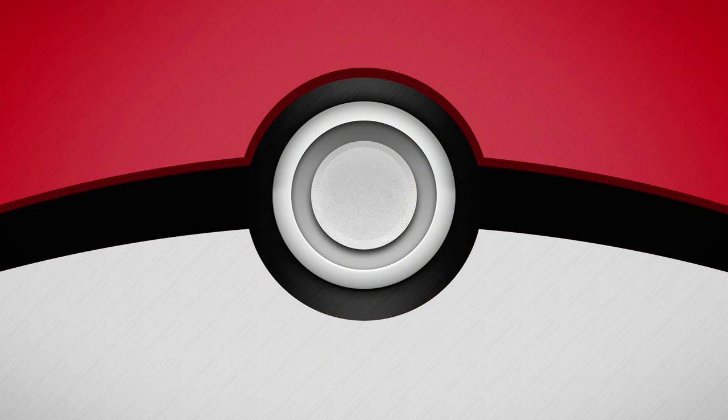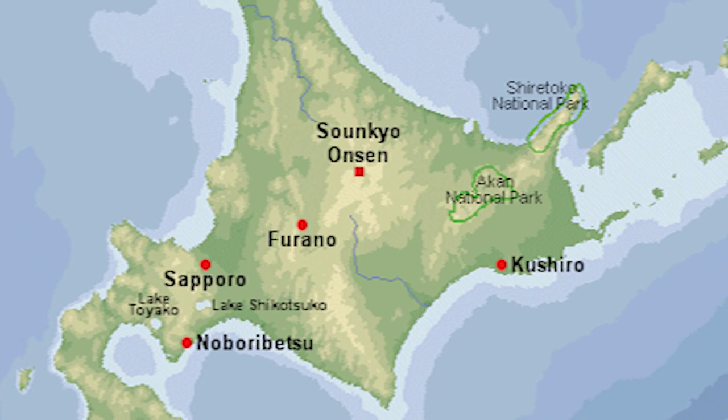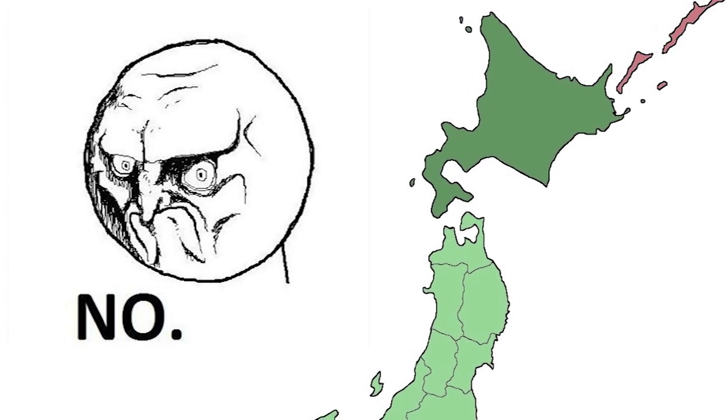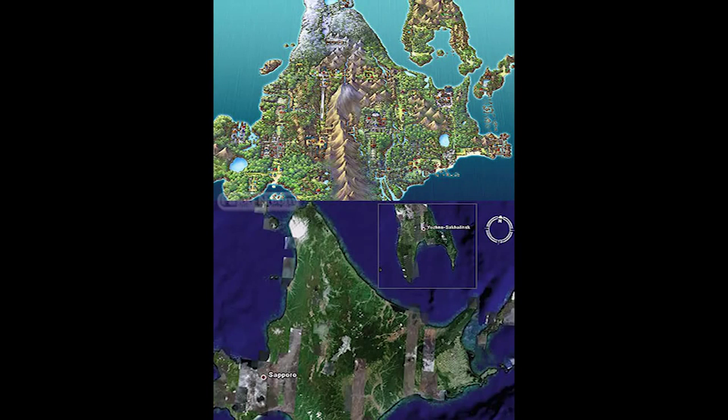Before we get going too fast, let's place Sinnoh's real-life equivalent on a map. Sinnoh's real-life equivalent is Hokkaido, Japan — the head of the dragon in the Japanese archipelago. See it? No? How about now? It's a pretty big giveaway right off the bat, and as always, that's just the surface, so let's get down to business.